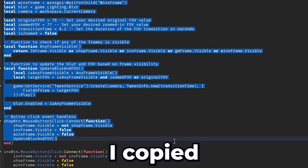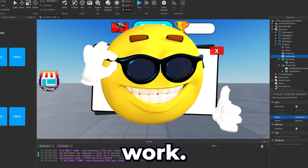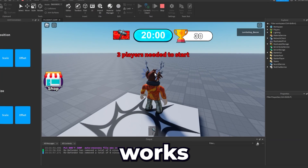We need to advance our script. I copied the GUI handler script from my impossible tower and rewrote all the functions to make our shop work. There was one error — I forgot to add blur to my game. Now the shop works perfectly.